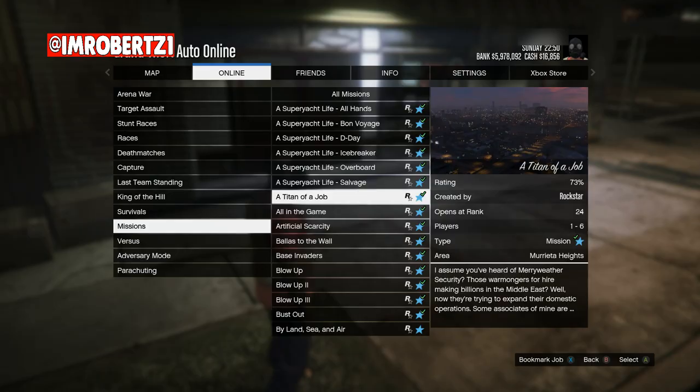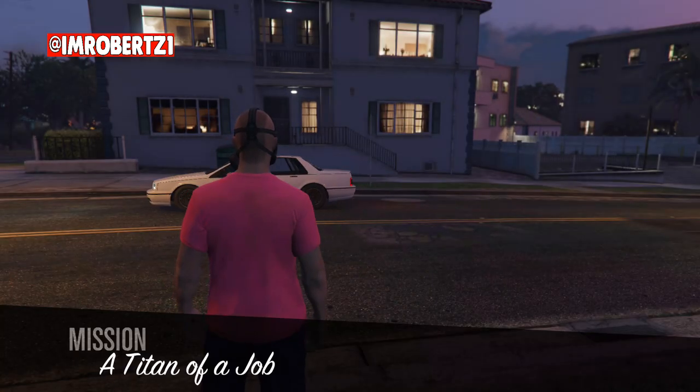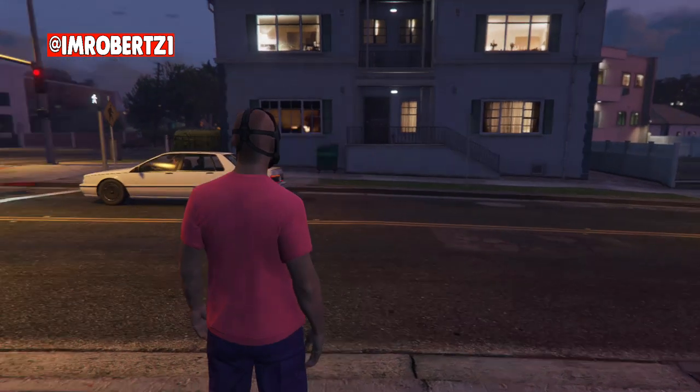Now go to Jobs, Play Jobs, Rockstar Created, Missions, and start up a Titan of a Job. When you spawn in, the Peach Plate Carrier will be removed — this means the outfit is glitched.